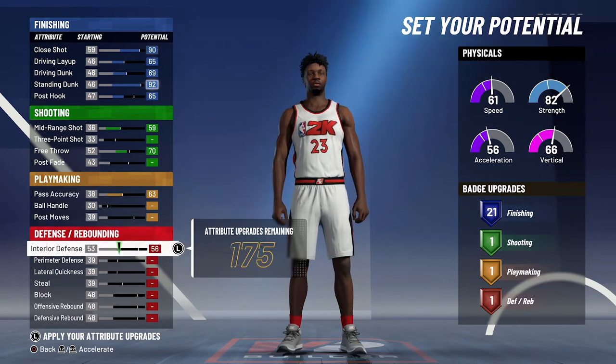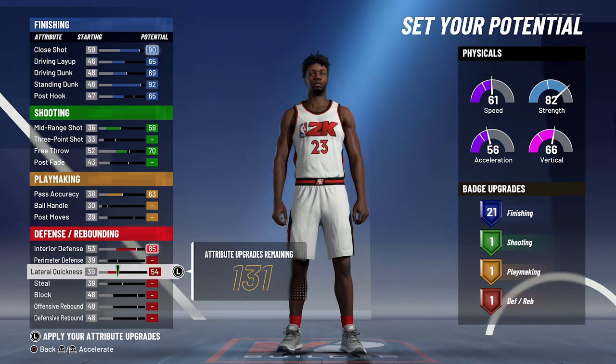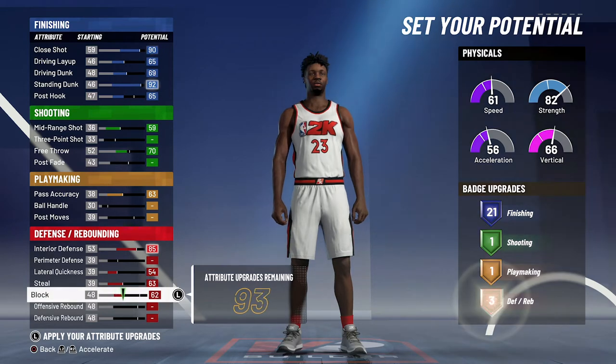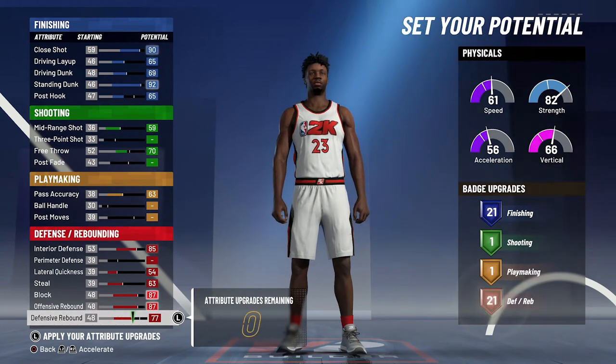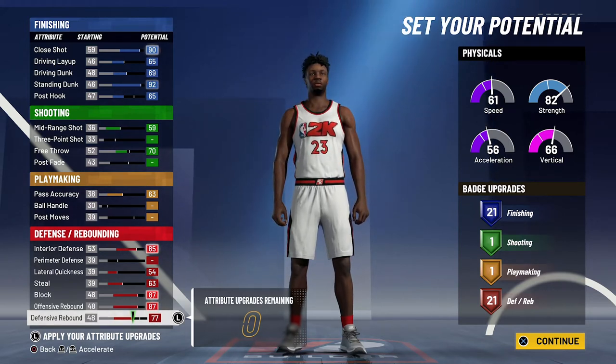For defense and rebounding, you're gonna max out your interior defense, max out your lateral quickness, max out your steal, max out your block, max out your offensive rebound, and spend the rest on defensive rebounding. That's gonna give you 21 defensive rebounding badges. So that's 21 finishing, one shooting, one playmaking, and 21 defensive rebounding badges — a total of 44 badges.